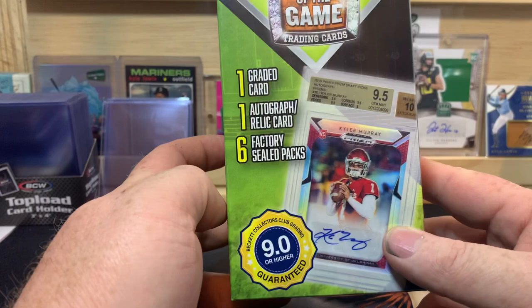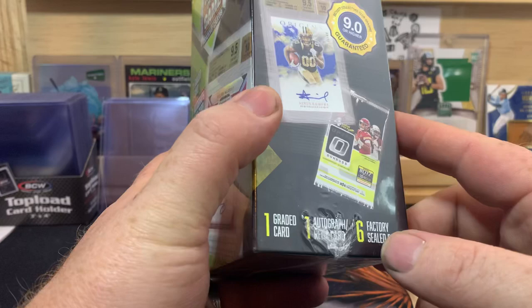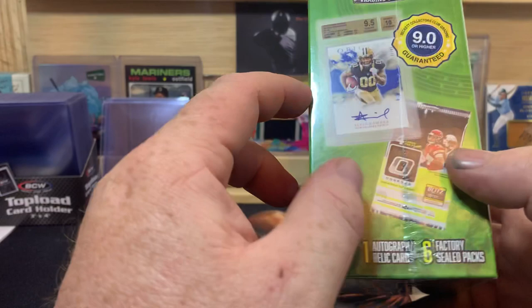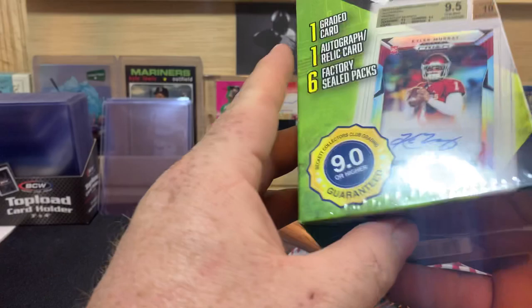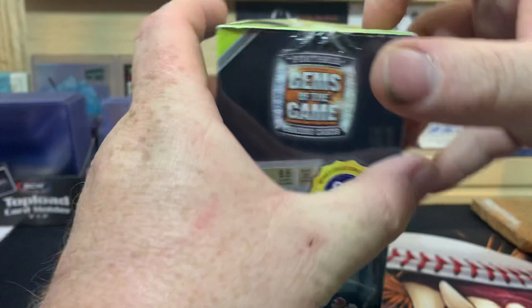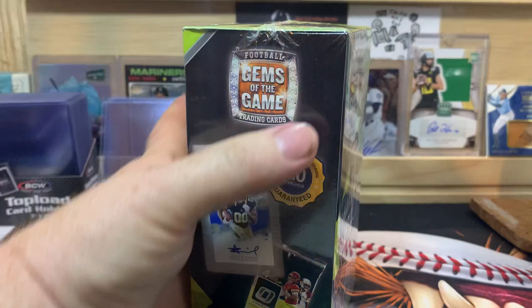I have seen that some people have pulled some pretty cool packs out of here - older packs even, from '17 and '18. I think you're probably going to get a lot of 2019-2020 in here if I had to guess, but there's a chance of Optic from '19, Absolute, Illusions. Let's get into it - I might need to get my scissors to get into the box.